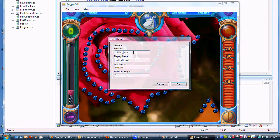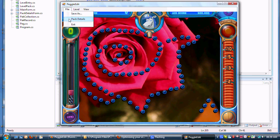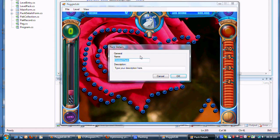You can also edit the level details. The file name is normally used in the pack, whereas the display name is what you actually see in the game. Ace score is the score you need to ace it. Minimum stage is probably the stage you need to be on to have it unlocked, so I'll just put zero. And pack details — you have name and description which show on the page with your levels.